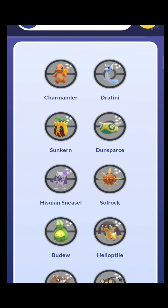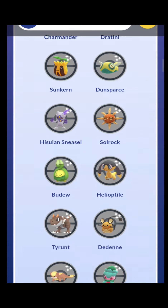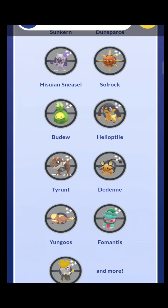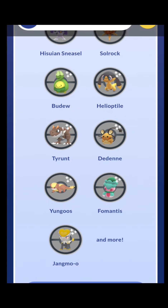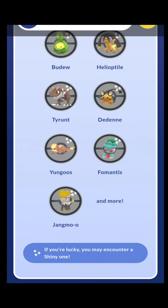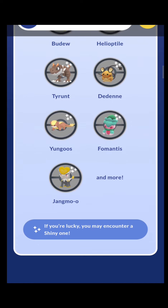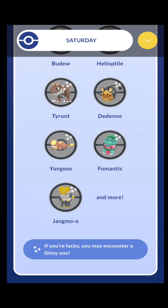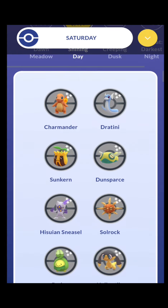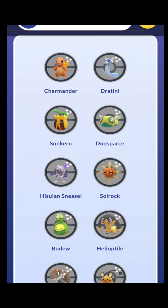Next is the Shining Day habitat. Here we'll see Charmander, Dratini, Sunkern, Dunsparce, Solrock, Hisuian Sneasel, Bidoof, Helioptile, Tyrunt, Dedenne, Yungoos, Fomantis, and Jangmo-o. The big one here for sure is the shiny release of Jangmo-o — that's really good because getting Jangmo-o for PvP is going to be big. It's just a good Pokemon in general.